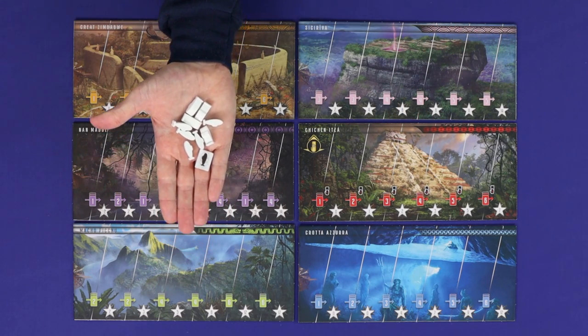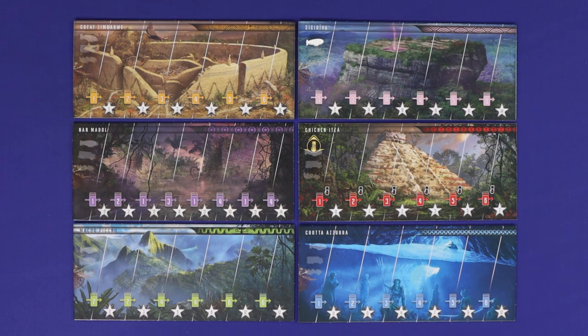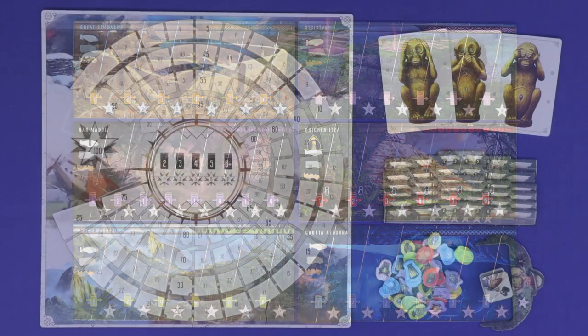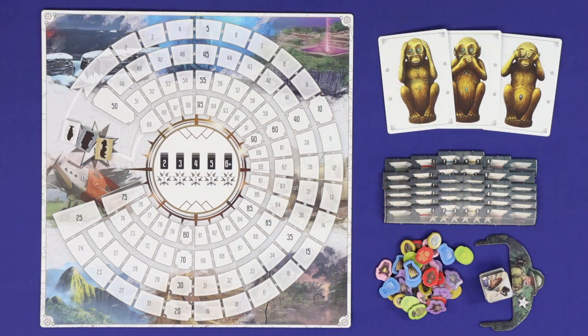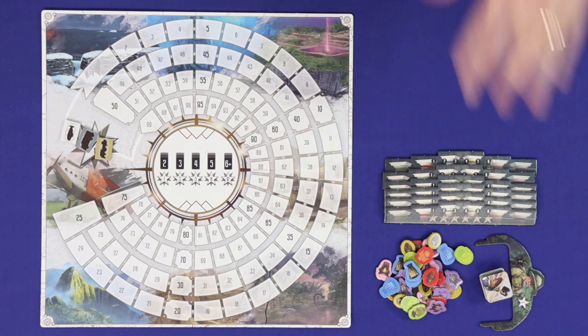Each player chooses a colour, takes its components, and then places one of their vehicle markers on the leftmost space of each track. Place all score markers at zero. Among the remaining components you'll always need the three monkey cards, so set them aside.